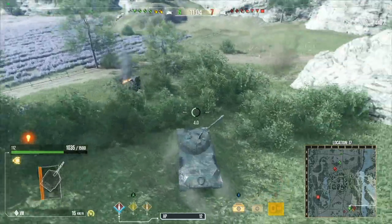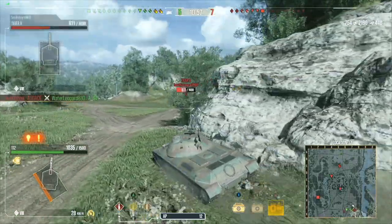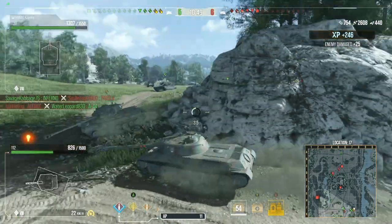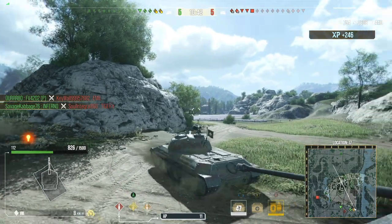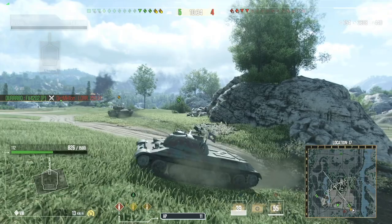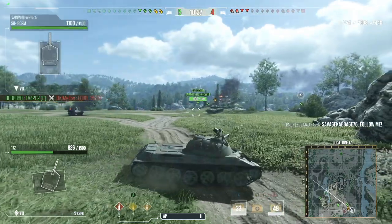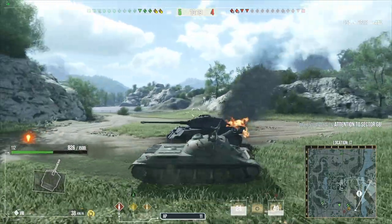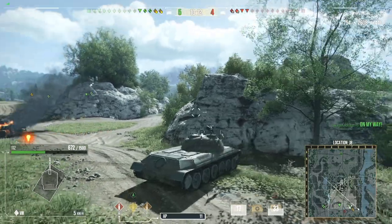Looking at the minimap, I kind of feel like I can get away with pushing up on the side as long as I rush. I don't want to come over the top and risk taking a shot, so we're going to come underneath. We did get hit by an HE shell from the creature in the middle. So far up to 2,600. It's a 5 versus 5 right now and the rest of our team is down near the bottom. It's also team destruction, so in 5 versus 5 they have to kill us all to win or have more tanks than us at the end of the timer.